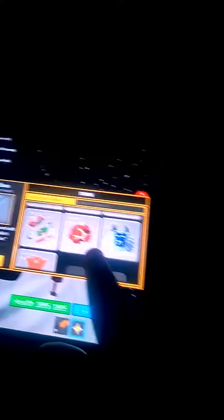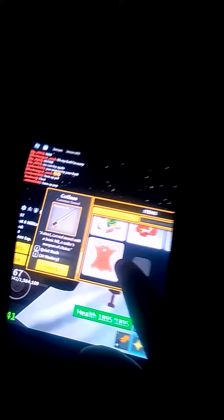I have 13 scrap metal, 12 magma ore, 10 yeti fur, and 8 leather. I am level 367, and the island I am on is Magma Island. I have 995 health and 1,995 energy. This cave just gives me extra energy, guys.